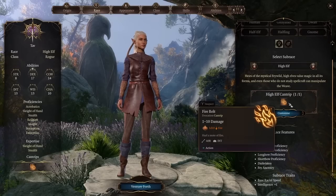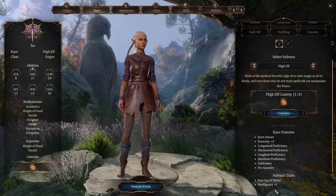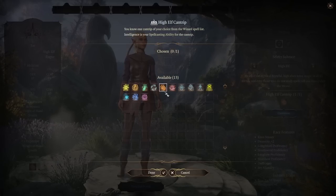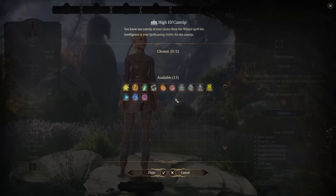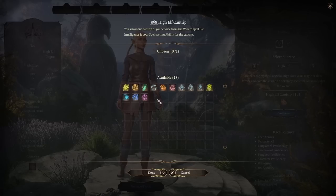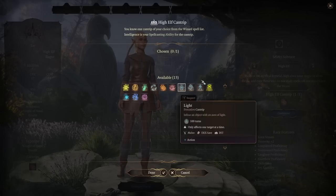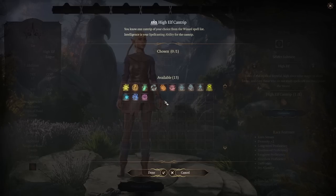High Elves — in fact Elves generally — give Dexterity plus 2, which is perfect. Intelligence plus 1 goes well for one particular subclass. You get a cantrip, and for Rogues in particular, I would avoid attack cantrips because your Sneak Attack scales with your level much better than cantrip damage does. Utility cantrips are a better choice.